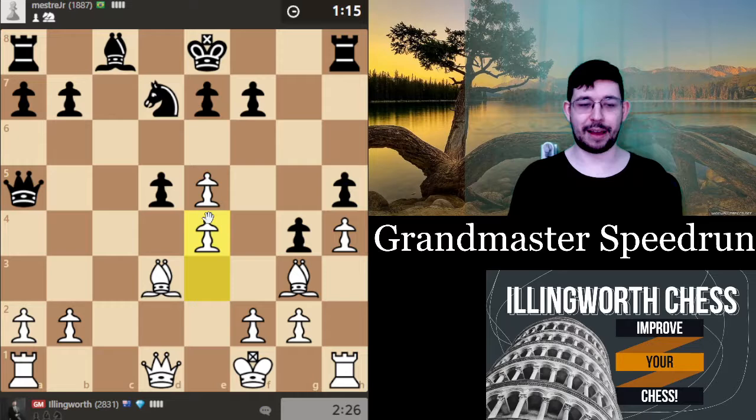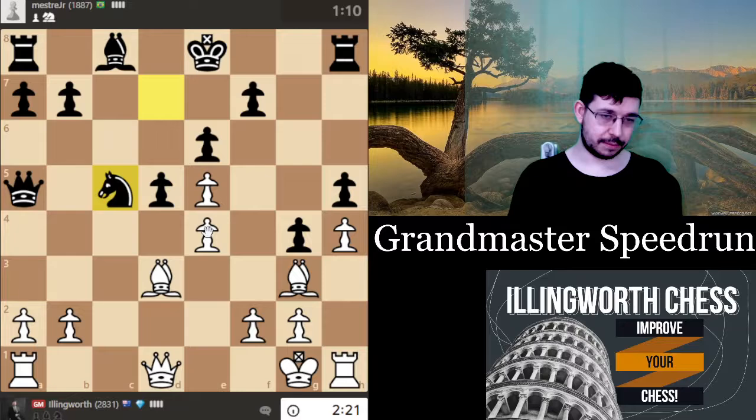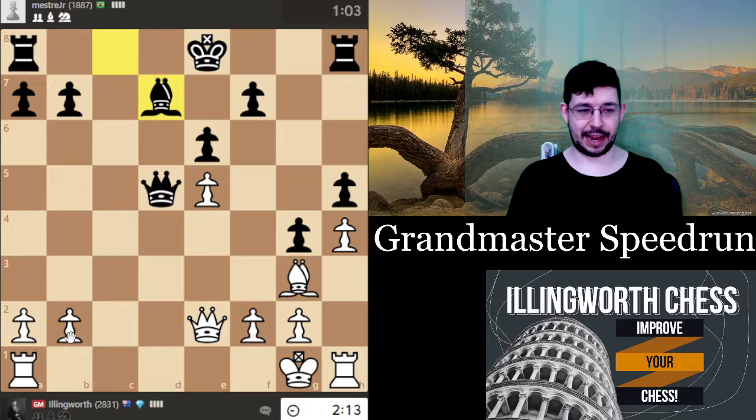My king's not great on f1 but I can always shuffle it — king g1, king h2. I sacked a pawn there but I think it was working out. I have knight d3 and I've misplayed this a little bit, but I'm still much better. Queen e2 is going to be the most precise to prepare rook d1 with a tempo. As long as his king isn't able to get to safety, I'm pretty confident this should be good for me.